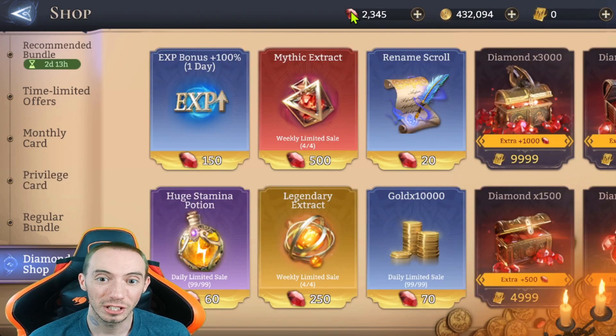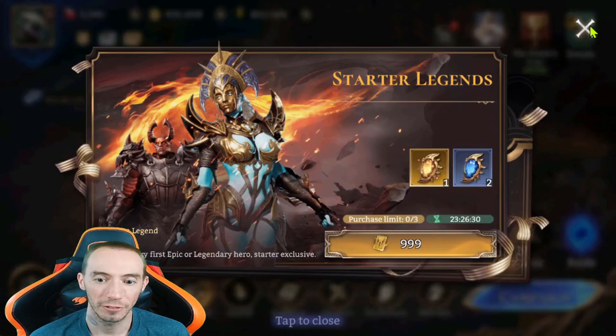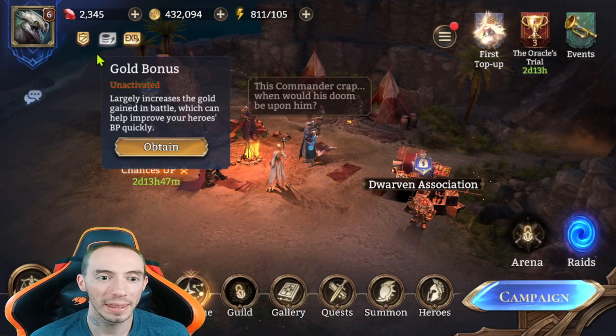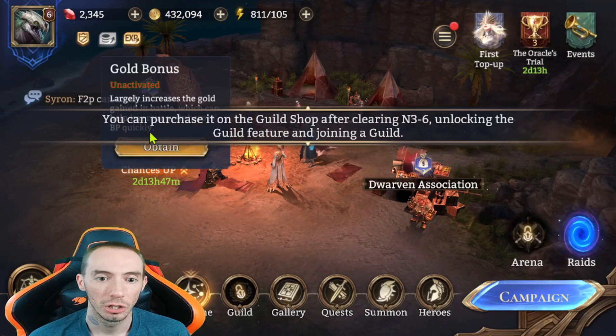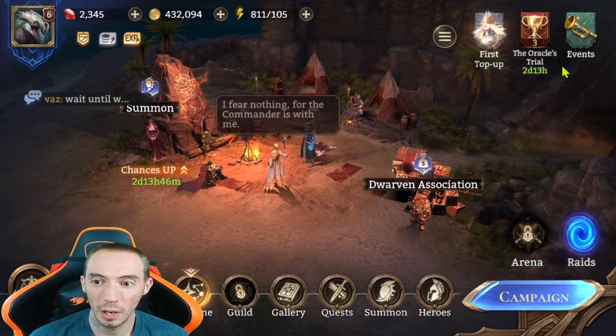The best way to spend your gems — your premium currency — is in the diamond shop, buying XP bonuses. The one-day 100% XP bonus will increase your XP gain, and there's also a bonus to increase your gold. You can also buy a gold bonus by clicking the gold icon in the top left corner. Once you unlock the guild features, you can purchase it in the guild shop after clearing chapter 3.